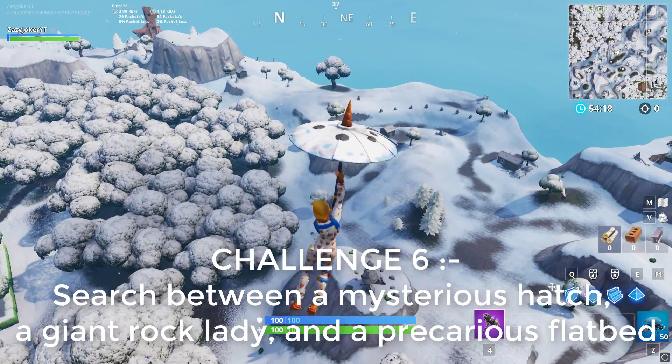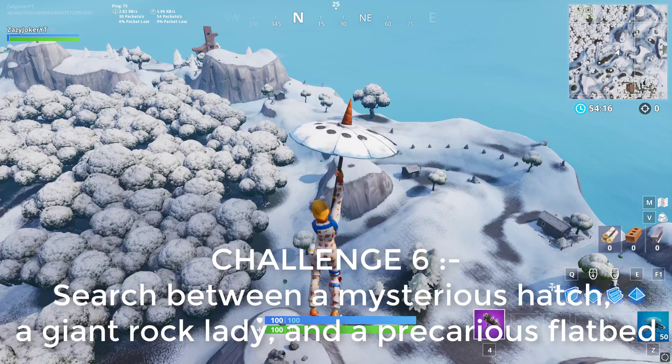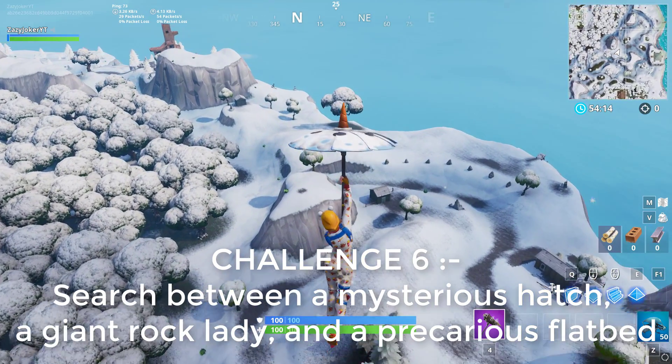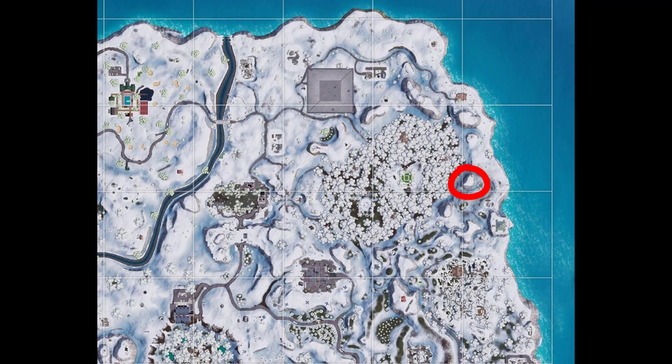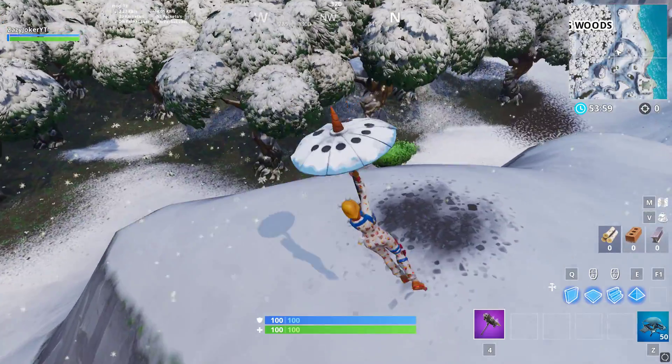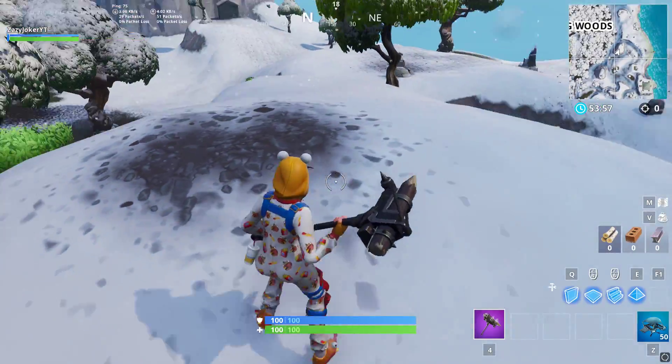The next challenge is to search between a mysterious hatch, a giant rock lady, and a precarious flatbed. To finish this, go to the location shown on screen and collect the secret star. This location is on the hill near Wailing Woods and Lonely Lodge.